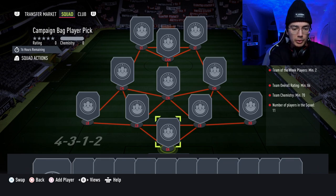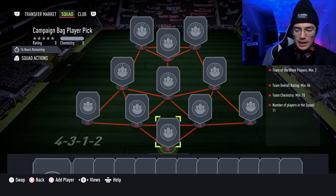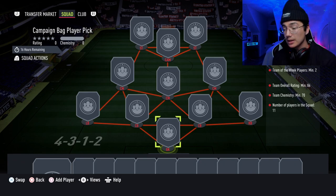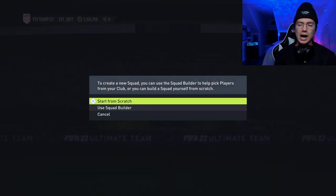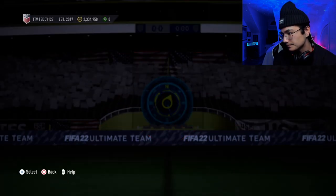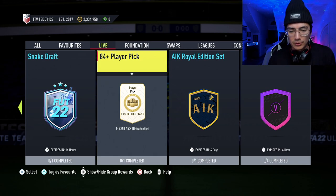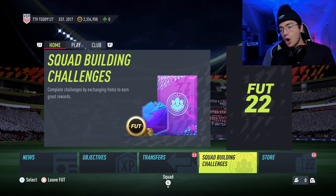As you can see, the campaign bag player pick is a pretty hyped SBC expiring in 16 hours — I would guess this releases again. An 84 overall squad high chemistry — players like Maguire, Shaw, PK, Tielemans, there's a bunch of 84s good for SBCs. 84s are really cheap right now — I was buying Tielemans for 4k last weekend, and filming on Thursday he's already 4k. I'd still expect them to get lower going into Friday and Saturday with lightning rounds coming.